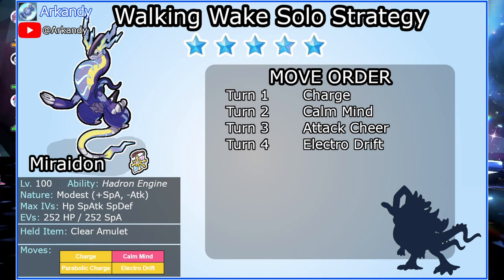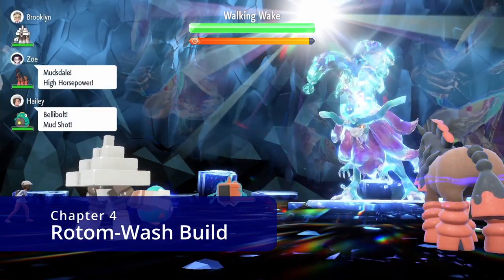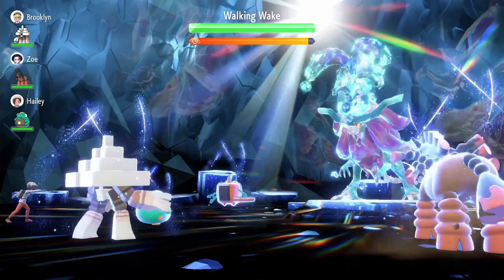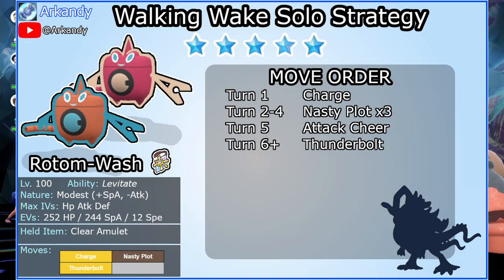This is probably not necessary in solos, but may be handy if you do online raids. Rotom Wash is the perfect budget pick for this raid if you don't have Miraidon. It's got the bulk and the damage. Full investment in HP and Special Attack is good and keeps your Rotom flexible for other raids. Optionally, you can put 12 EVs in Speed — even with the Modest nature, you outspeed max Speed Walking Wake. It's not mandatory, but it's nice to have.